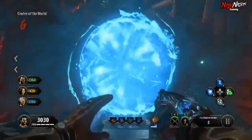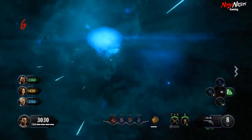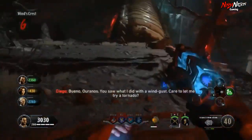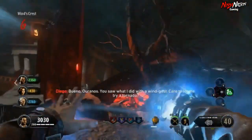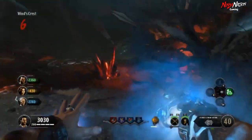You can tell when you have done all three successfully because there will be three glowing feathers on the shrine. Then a portal will open up. Once you enter the portal it will take you to another area outside of the map to use the Redeemed Hand of Ouranos and get used to its special abilities.